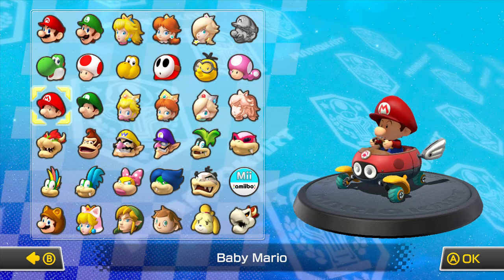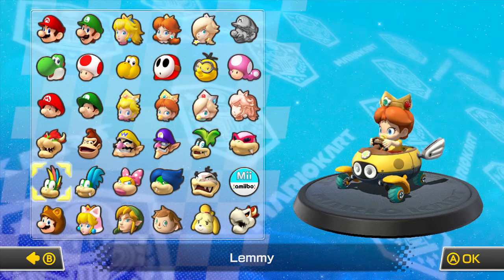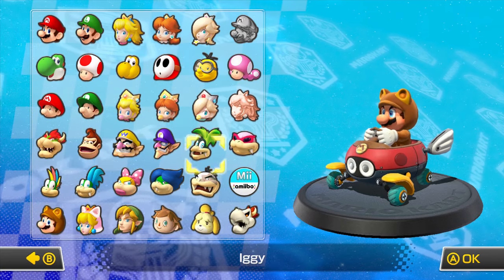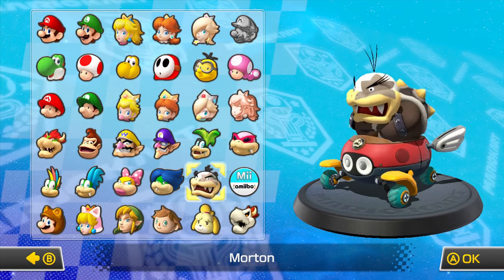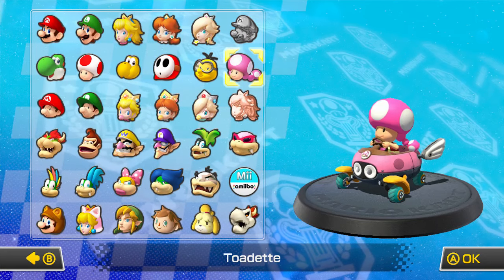For this next character, we have a few characters we haven't used yet. We haven't used Baby Peach, Baby Daisy, Tanooki Mario, Roy, Morton, and Isabel — I know where Isabel's going — and I think that's about it.